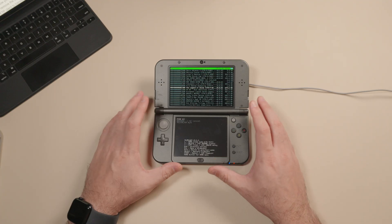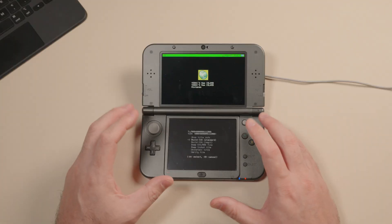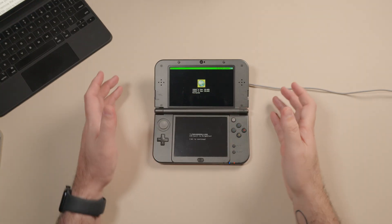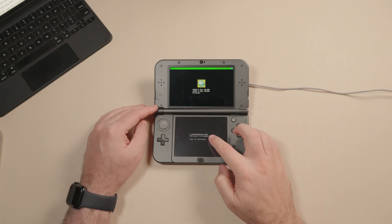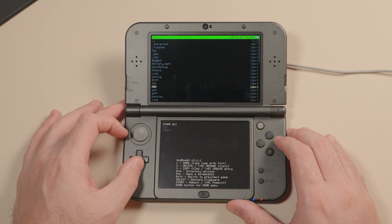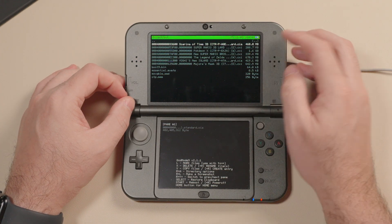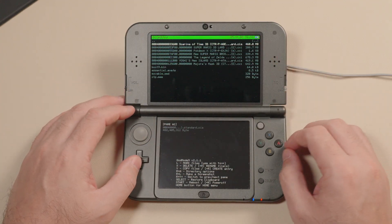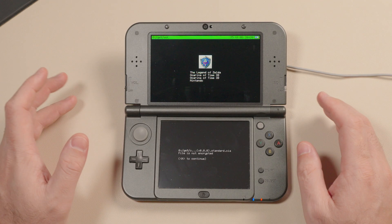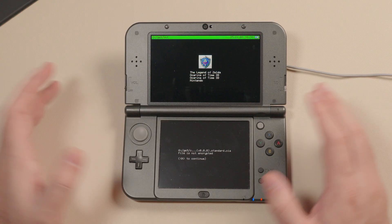To dump as decrypted CIA files, repeat the same steps but instead of picking Dump CXI/NDS file, pick Build CIA Standard. The standard version should automatically decrypt the CIA file. Once done, you'll find it in GM9/out. To verify decryption, navigate to SD card, go into GM9/out, press A on the CIA file, go into CIA Image Options, and tap Decrypt File. You should get a message saying the file is not encrypted — if it is encrypted, GodMode9 will decrypt it for you into the same folder.